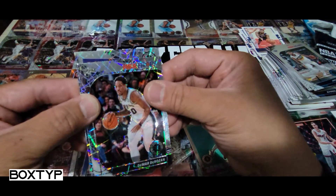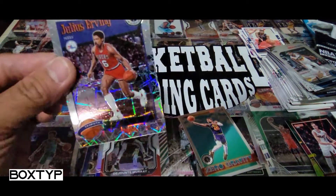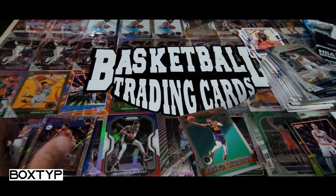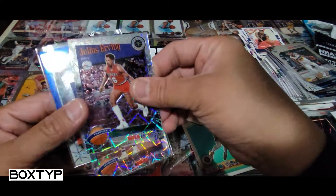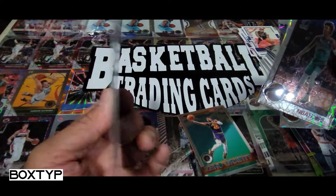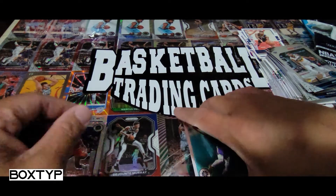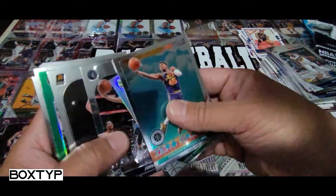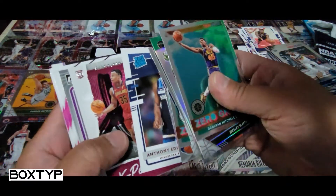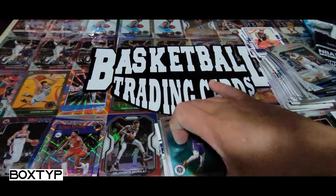And our last card for the laser prism exclusive — we got another one! It's an ice cracked red prism, so I have another pair. Let me do a quick recap: we got a Ja Morant rookie card, Trae Young laser prism, and a numbered Zach LaVine — I believe it's a blue laser something. We also got Zero Gravity Aaron Gordon, Kevin Green prism, and Trae Young. These are the base cards — Edwards Expectation and Franchise Features.